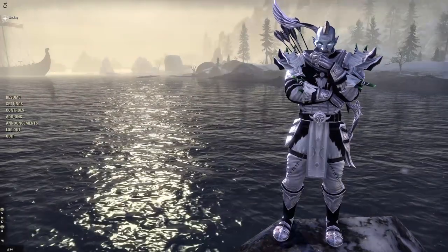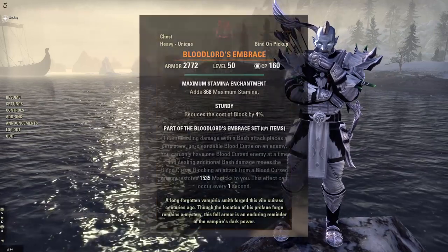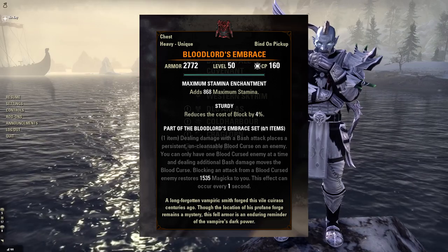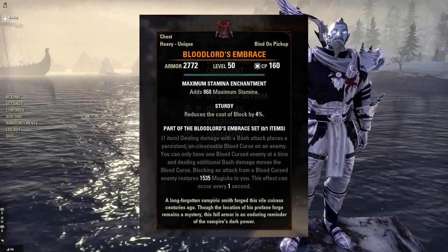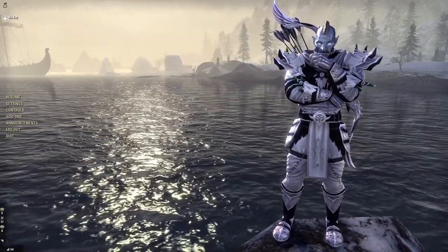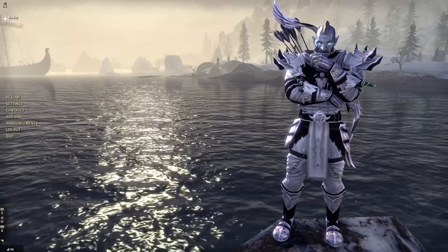Hey guys, LuckyGhost here. Today we'll quickly go over the lead locations for the Bloodlord's Embrace. This is a mythic that regens Magicka every time you block an enemy's attack once you've placed a curse on them by bashing them. This item has five leads that must be found and then subsequently dug up. Once all five pieces have been dug up, the item will automatically appear in your inventory.